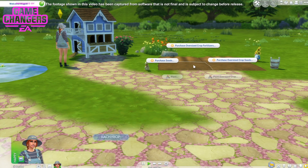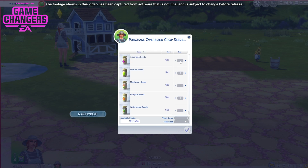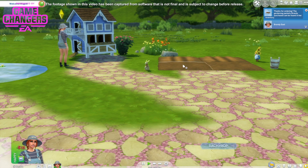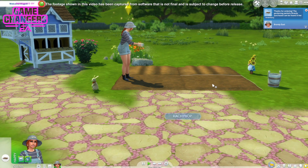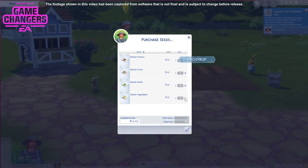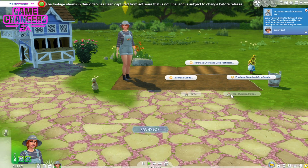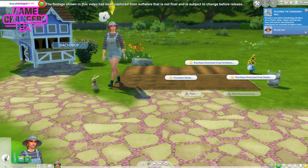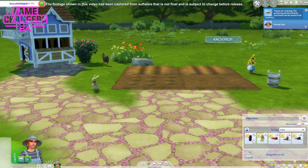I'm going to purchase oversized crop seeds. Let's do a massive aubergine — how cool, they're actually calling it aubergine, not eggplant. And now we can plant the aubergine. I do also want to put some normal sized things in because I'd like to be able to eat them. I'm going to get starter vegetables and starter fruits. I need to open this seed packet, then let's plop these down.